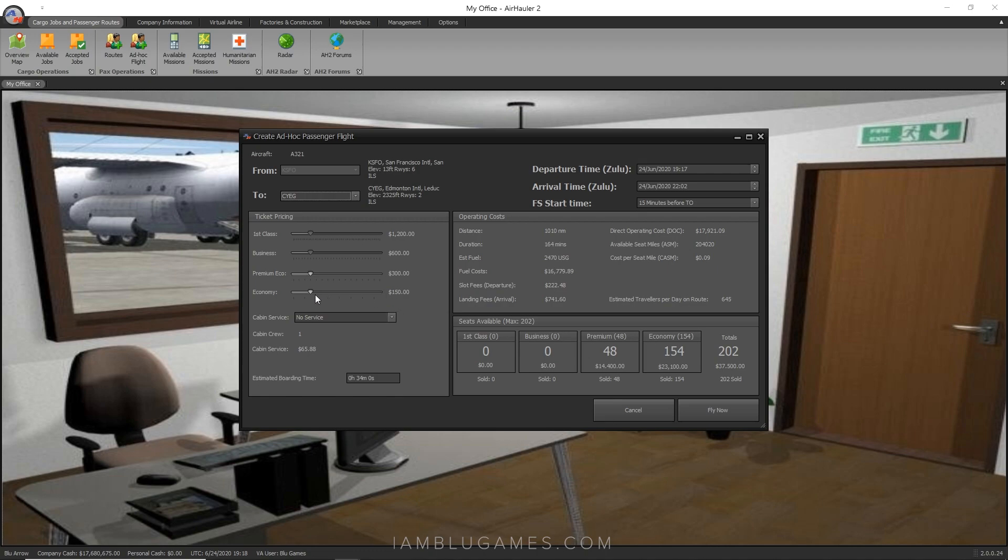Another thing to think about: each pilot can only fly a max of eight hours per day, so you'll really have to measure things out. How many times can this pilot fly? Can he do the return leg back to San Francisco? Will he be able to fly to Edmonton again? It depends on your own situation.